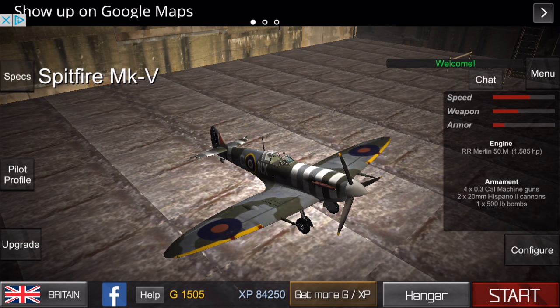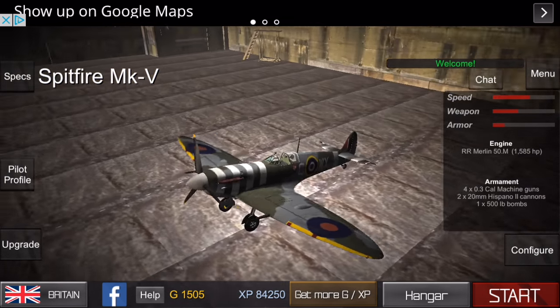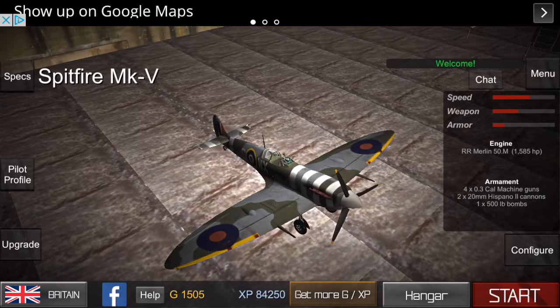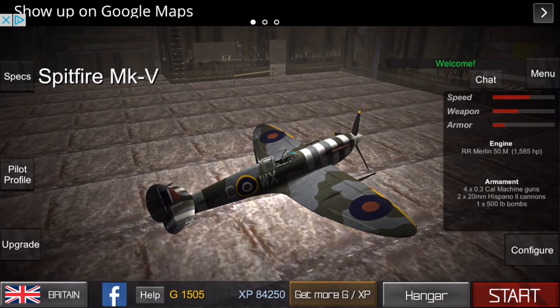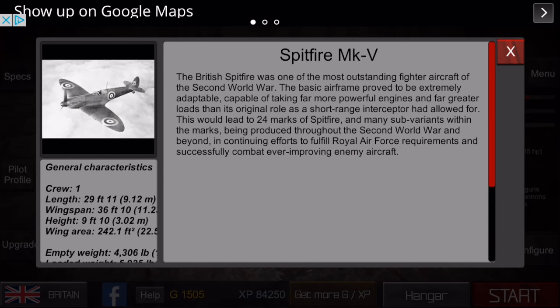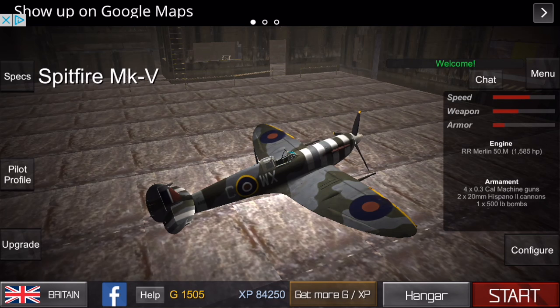This plane is one of my favorites — it's really good in the turn and really good in the climb, so you can do a vertical fight, a turn fight, and it can easily adapt to any situation. It also has pretty high firepower and a 500-pound bomb, so it can take the role of a bomber if you don't have one. Here are some of the stats about it.